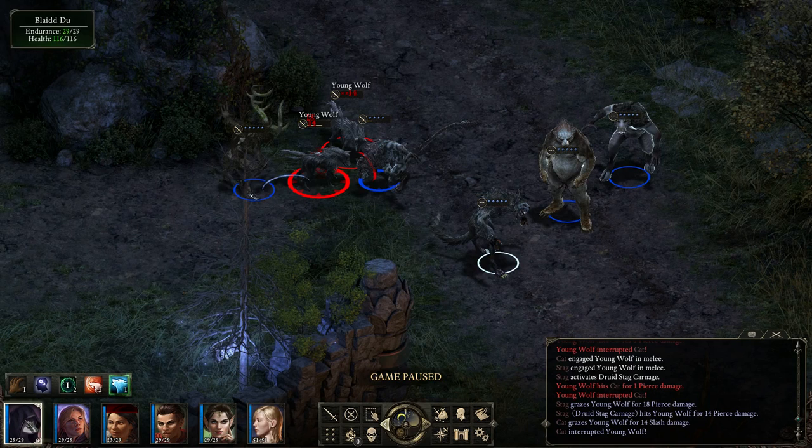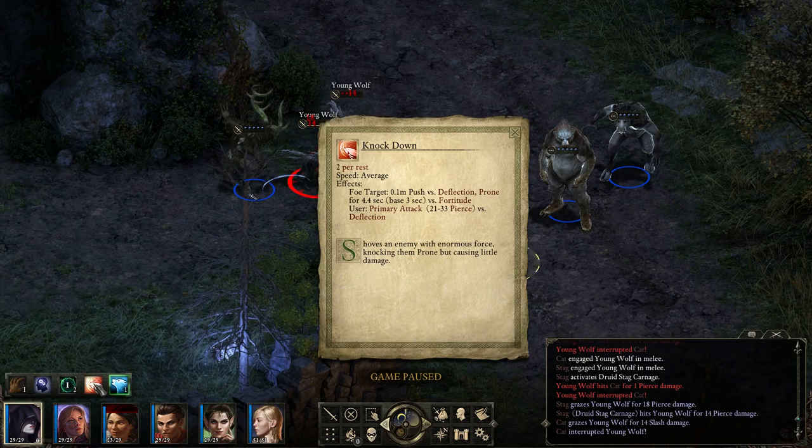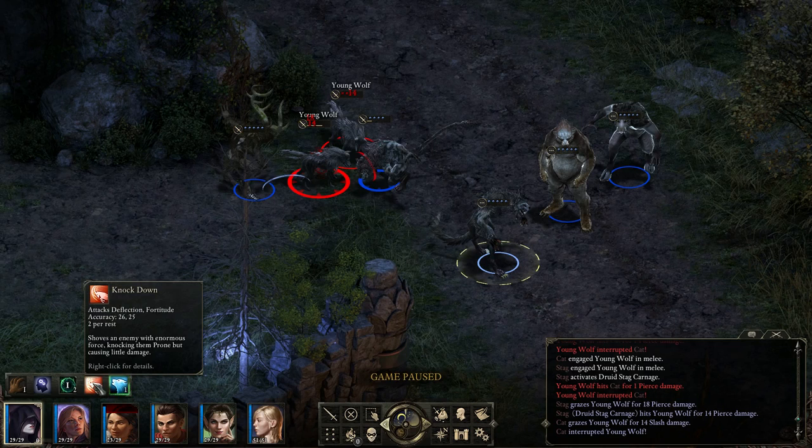The last creature type, and maybe my favourite, is the Spirit Shift Wolf. The Spirit Shift Wolf actually moves quicker than the other Spirit Shift creatures. It also has an ability to knock opponents prone - this works like a get out of jail card for the Druid. If your Druid gets into trouble, you can use this knockdown to knock an opponent down and run off quickly. Or you could use it to help a party member like a wizard or priest that's getting into trouble - knock down the opponents and get them out of melee. All in all, the differences between creature types are very subtle - I wouldn't say any is much stronger than the others.